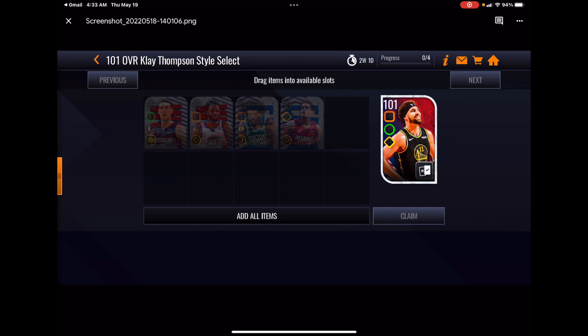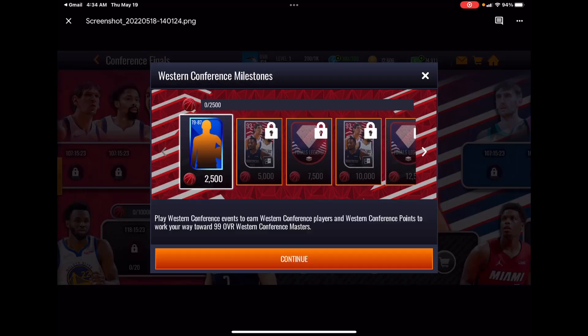All four 99s go in for Clay Thompson, and based on past promos with this format, you're going to get those four 99s back. In the milestones, Western and Eastern Conference milestones are separate but identical. At 5,000 points you get another 93 player select — grab a card from the other conference to unlock those events so you can start playing them as well.